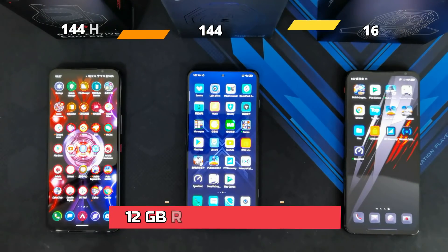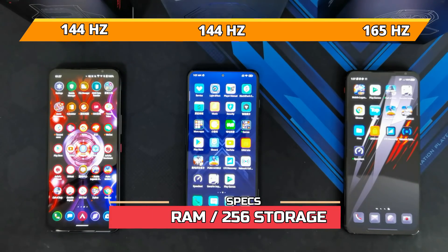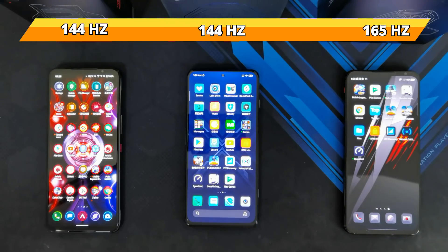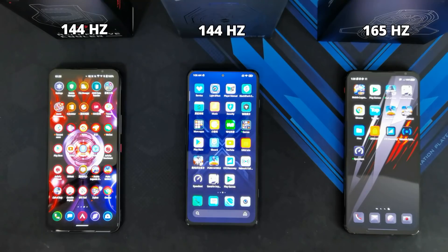All of these phones have 12GB of RAM and 256GB of UFS 3.1 storage, but only the Black Shark 4 Pro has the Speed Disk option which I will also be testing out in loading the game. On the ROG Phone 5 I'm going to be enabling X Mode, I'll be using Shark Space on the Black Shark 4 Pro, and I'm going to be using the Nubia Game Center on the Red Magic 6 Pro.